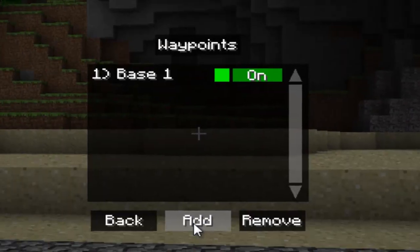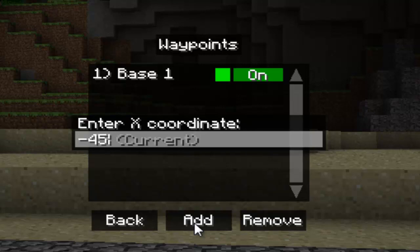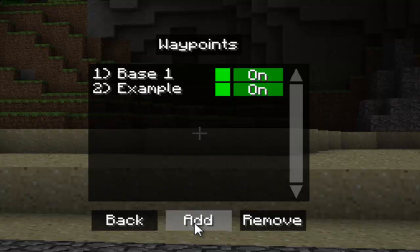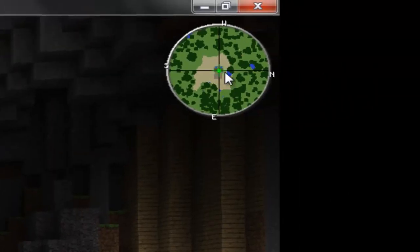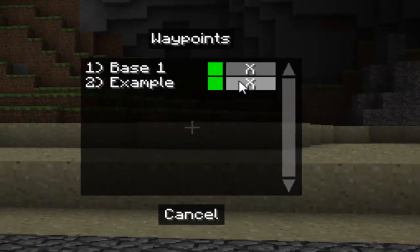Just for the sake of showing you how to add one, you just do this. I'll name it Example. You hit Enter, and it tells you the coordinates of where you're at exactly — I'm at negative 45 and 14. Keep hitting Enter until it's done. I'll turn off my base one, and you see it's right there — that's where I'm standing exactly. Now I'll turn that off, turn this on, click Remove, and then Delete Example.